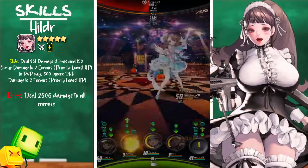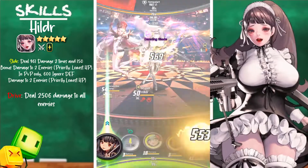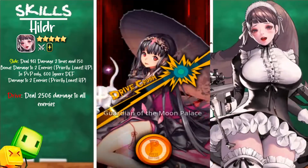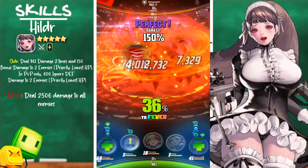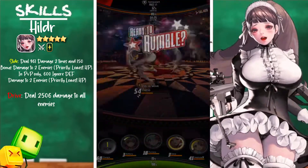Her slide skill deals 961 damage two times and 150 bonus damage to two enemies, prioritizing the lowest HP, and in PVP only deals 600 ignore defense damage to two enemies prioritizing lowest HP. Her drive skill deals 2506 damage to all enemies.